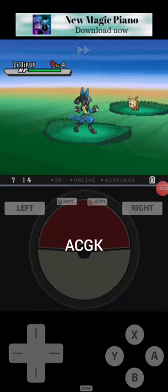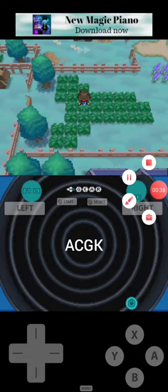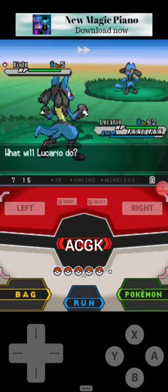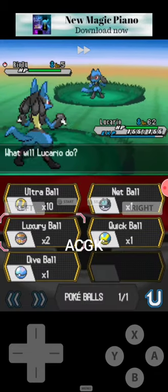If you walk here you can get Riolus. Here is a Riolu. You can get them at level 2 to level 5.